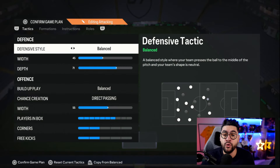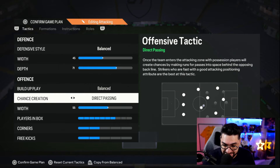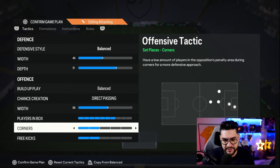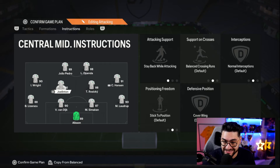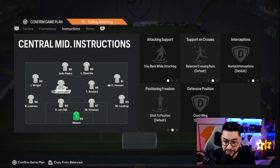Now let's move on to the 4-4-2. Again balanced, 45 width and 71 depth, balanced, direct passing, 55 width in attack, 7 players in the box, corner kicks and free kicks at 2. You know the drill with corners and free kicks — if you've got a special combo with three or four players or with one, go with that, it's personal preference and doesn't affect the rest of the tactics. For instructions: right back has stay back and overlap, left back has balanced overlap. The two CMs stay back while attacking — one covers center, the other covers wing because Lizarazu goes forward and Joelinton covers that side. Left midfielder: basic, get in the box for a cross. Right midfielder: basic, get in the box for a cross. One striker has getting behind, the other is on balanced default.